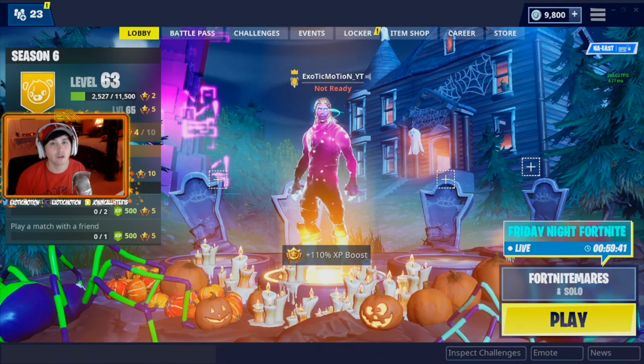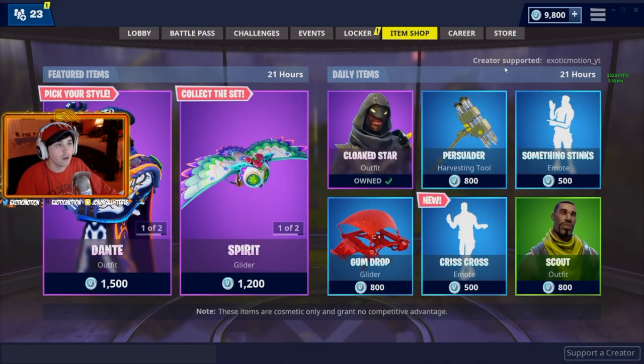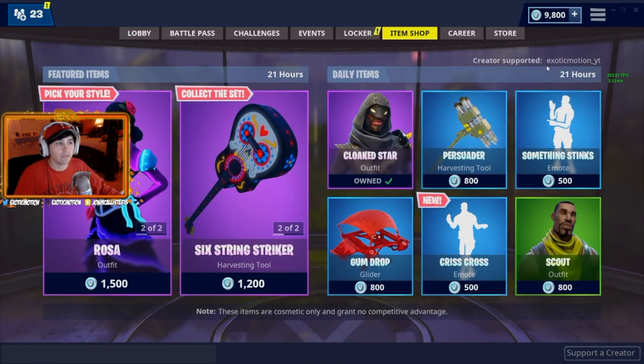Before we start the video guys, your boy has been partnered up with Epic Games — they gave your boy a code for Create a Supporter. All you guys have to do is type in my gamertag: exotic_motion_yt. Guys, show some love and support your boy.